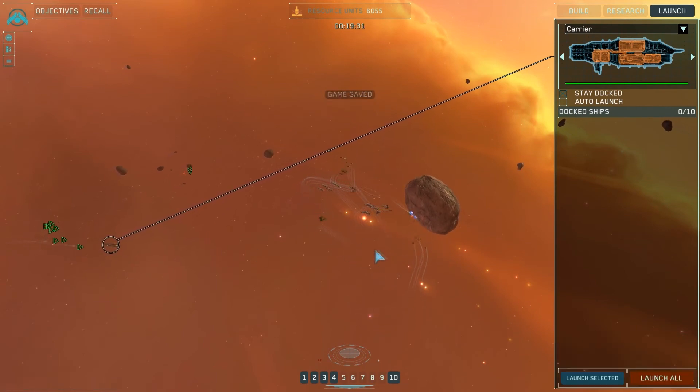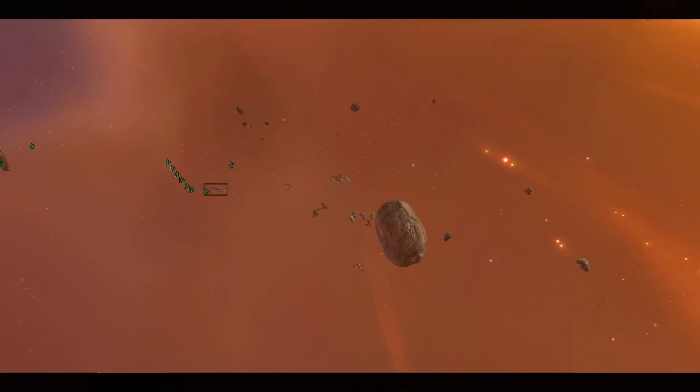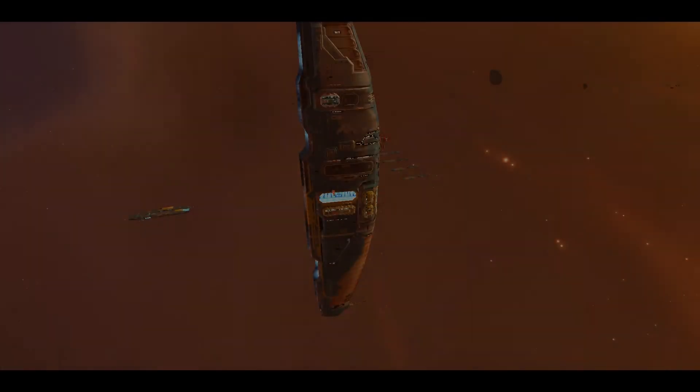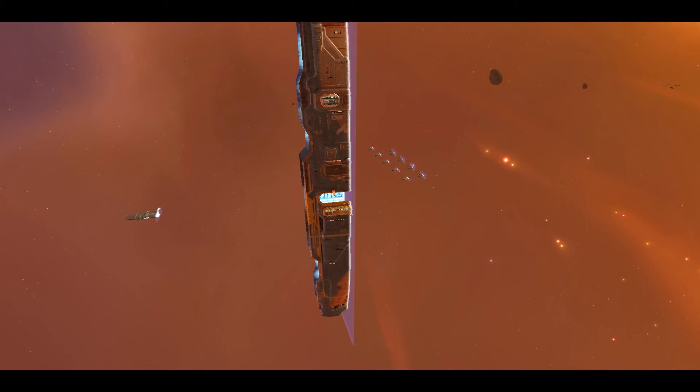It can only dock 10 ships, or 10 squadrons probably. We can now initiate a tactical hyperspace jump and move our fleet to within striking distance of the command station. I don't want to do that — could we not do that? I guess we are doing that. I would have liked to have built a couple more ships before we did that, but thanks for asking.